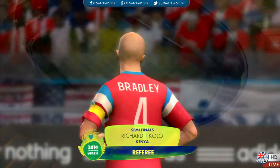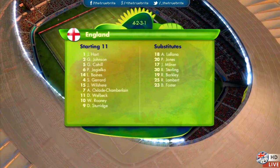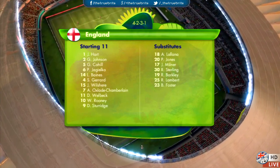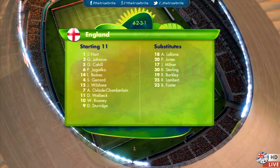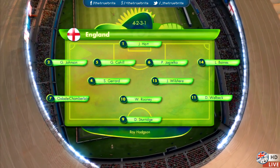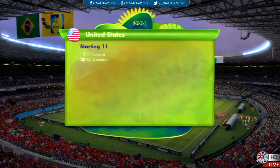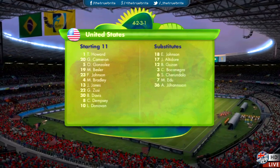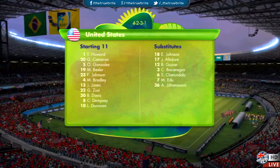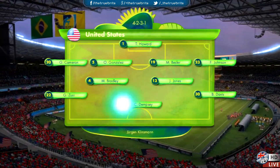Referee today is Richard Ticolo of Kenya, who will be trying to keep both teams happy with his decision making. England playing a 4-2-3-1 formation — exactly the same side that defeated Brazil in the last round, with Sturridge the lone man up top and Wayne Rooney the man to watch, having been in deadly form in front of goal. For Klinsmann's side, a similar 4-2-3-1, with Donovan up top, Dempsey sitting just behind, and Davis and Graham Zusi occupying the wings.